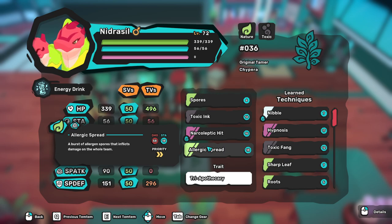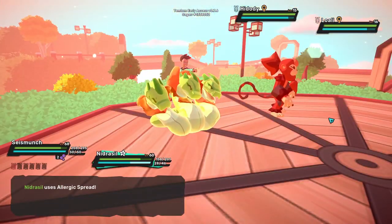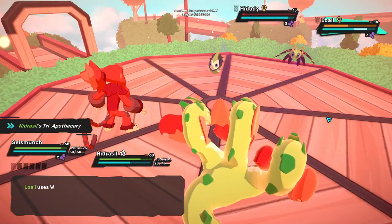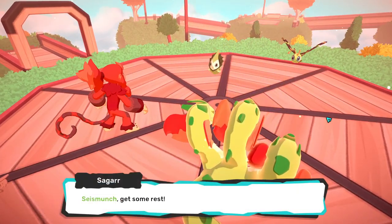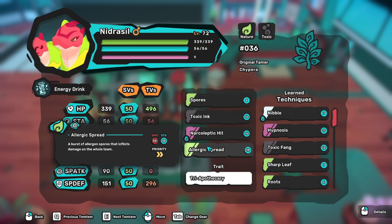The last move is Allergic Spread — an AOE attack with 60 base damage and 18 stamina cost, dealing 75% flat damage to the opponent team. That's amazing value. The point at which Nidrassil gets its full value is doing one Allergic Spread and maybe one Spores or absorbing one attack — that's already full value. I've seen Nidrassil live five or six turns doing damage after damage because people think it's not doing much, but those toxic ticks over time do a lot.